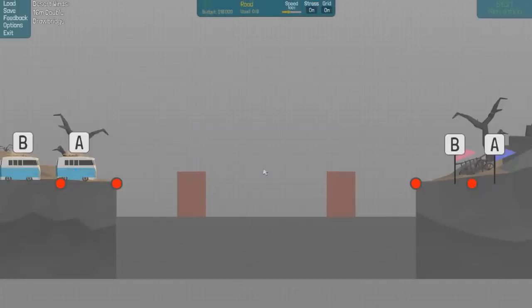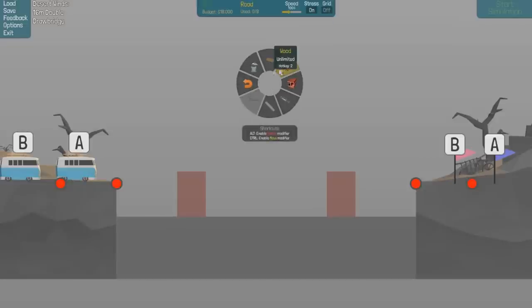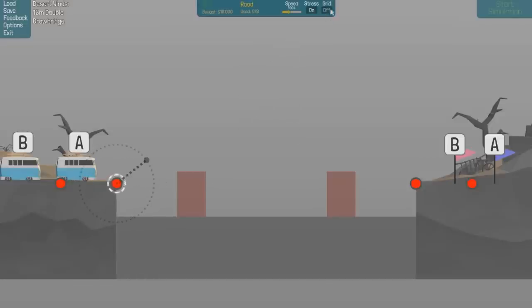We are stuck on the 16-meter double drawbridge. Someone said - a lot of you said - turn the grid off. On these levels you really don't want the grid, so I'm going to take your advice. We're going to turn the grid on for this bit though just to get the road across.